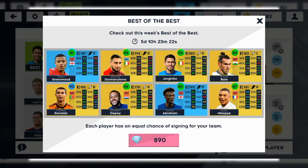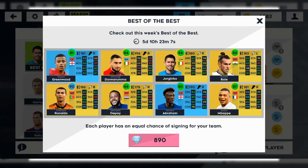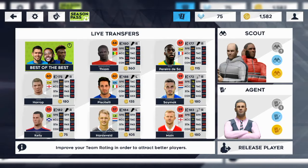Each player has an equal chance of signing — voting costs just 890 diamonds, and for 890 diamonds you only get one player. Unfortunately I cannot buy this because I don't have enough diamonds, but if you're interested you can just buy the locker or the vote and then sign any player.